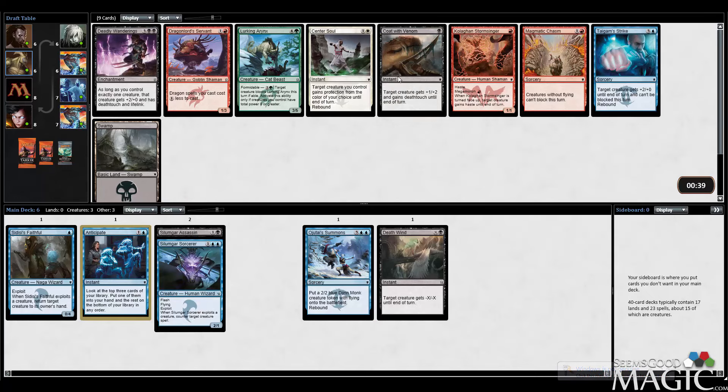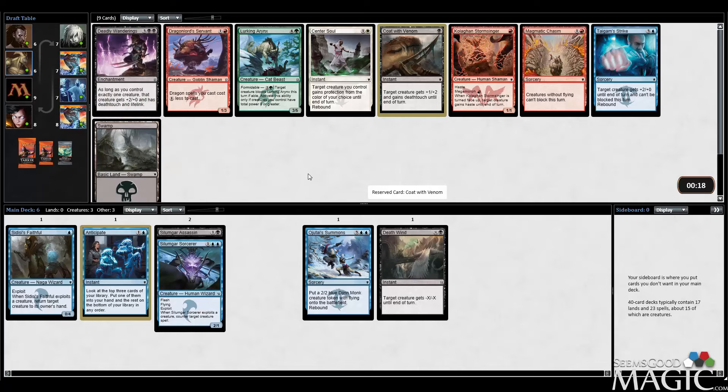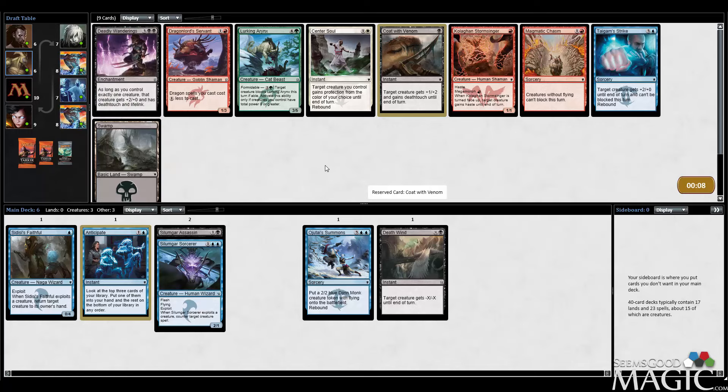It's a fairly late Coat with Venom, which is a really nice card, so I'll pick that here. There's also Deadly Wanderings, but I'm not a huge fan — it's a hard card to make work. I lost to it early on in Dragons of Tarkir Limited but haven't really encountered it much since. I've tried to build a deck with it before but it's kind of difficult. You have to have a low creature count to really make it work, and a low creature count deck is tough to design and make effective. So let's take Coat with Venom.